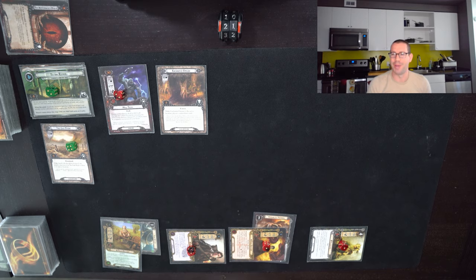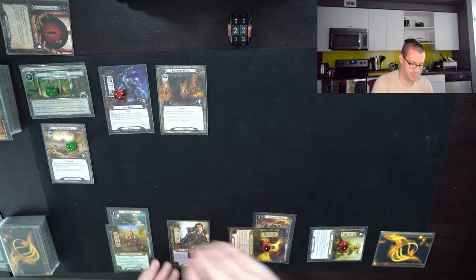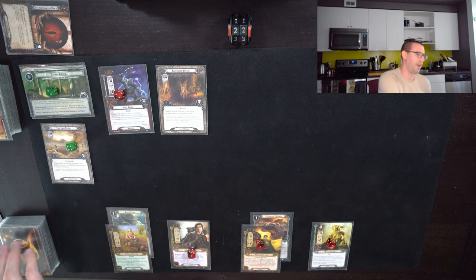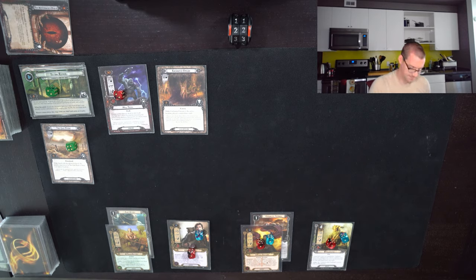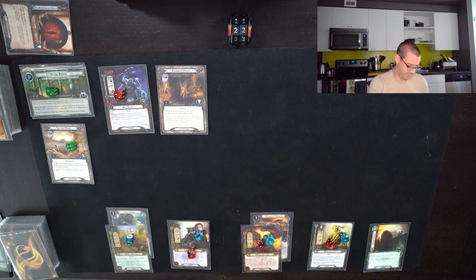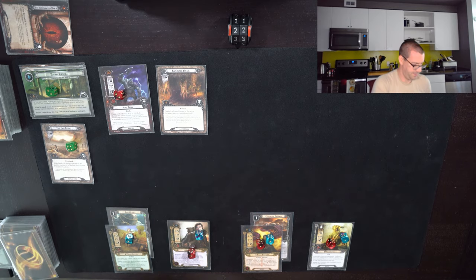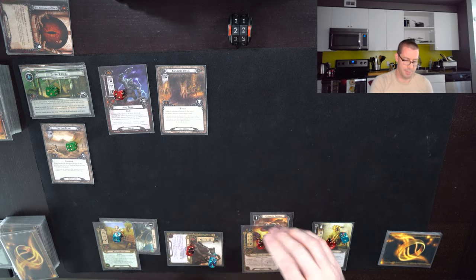Let's see if I can draw out of this — there's a Feint, which is a pretty good card. We'll do Daeron's Runes again. Giant Bear is now in the discard pile. Didn't get any healing though. I could use Sting to pull out an enemy, but I need to clear this East Bite and I don't have the resources for anything else. So basically, at this point, we're just going to quest and hope that Bilbo does not get killed.